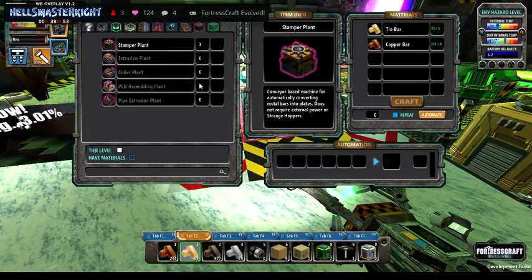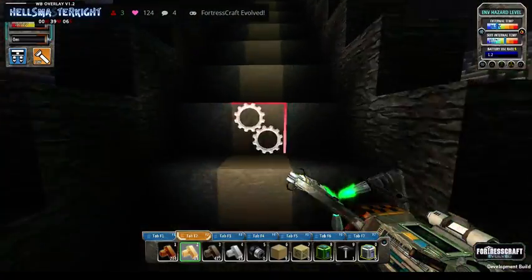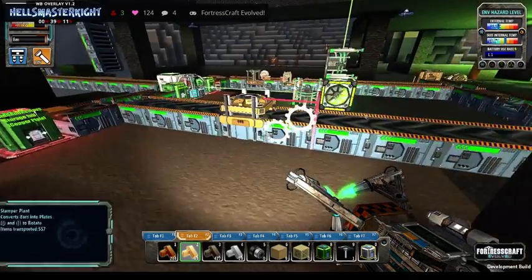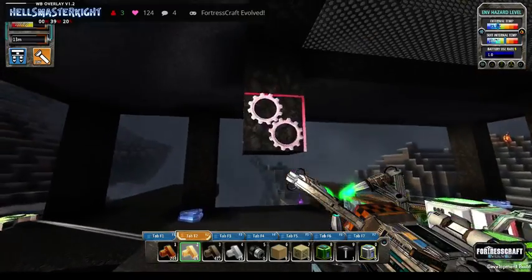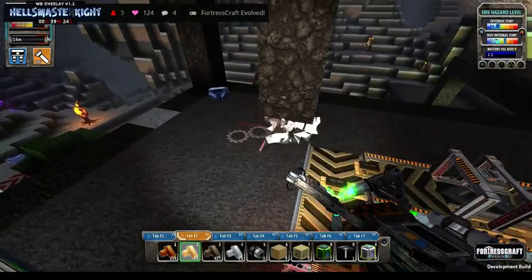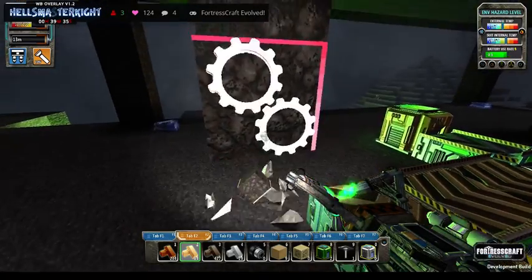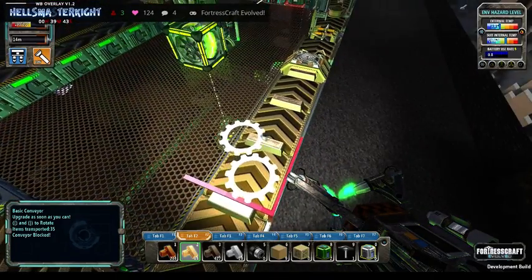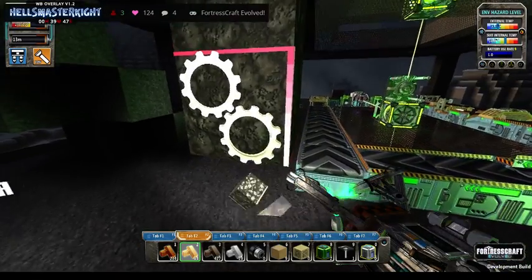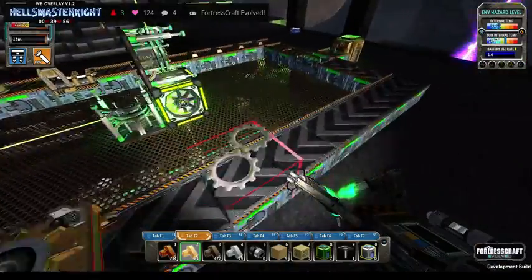We need a stamp plant and an extrusion plant which needs tin plates. So we do go off topic and take a look at the tin section. We can take this bit out because I don't want those there — I want it to look like the building is being supported but not cluttered. We've got this sideways effect here; we don't know why but it's not causing a problem because it's still going through the wire and the bits and pieces.